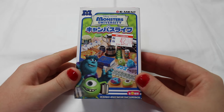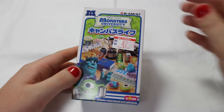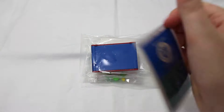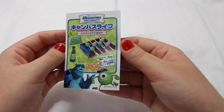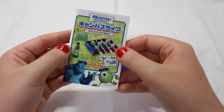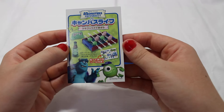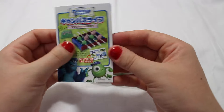First up I'm going to open the Monsters University Campus Life since I'm really curious which one I got - it's been so long. Here it is: I got the Clubhouse Game. It's like a foosball table, I think that's what it's called. I'm not 100% sure, but it's pretty cute.